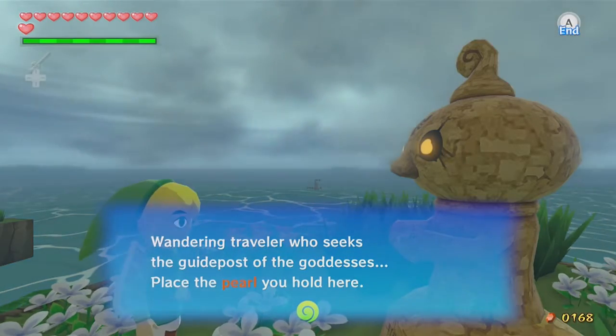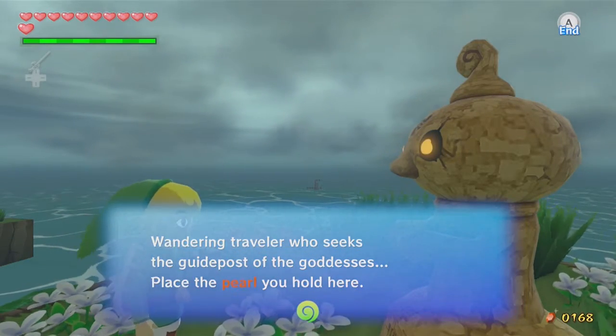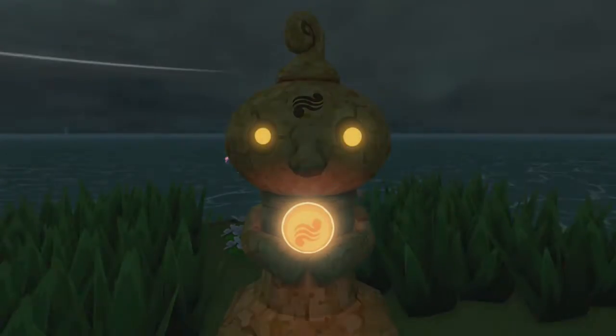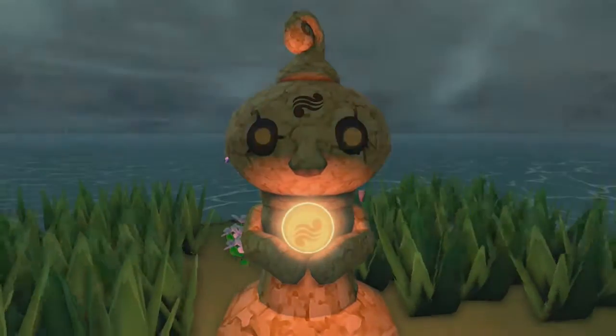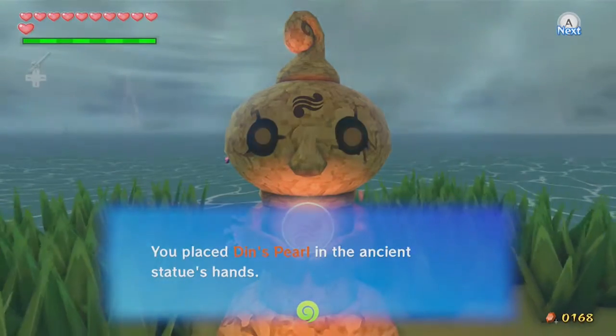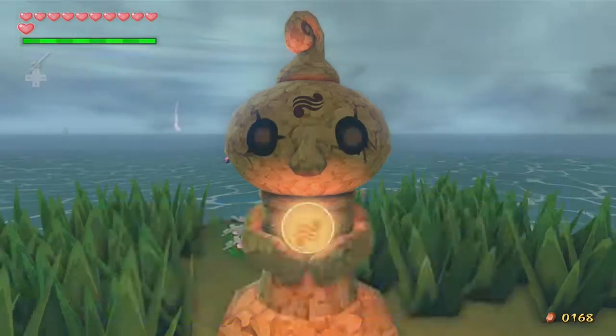The statue calls out to a wandering traveler who seeks the guidepost of the goddesses — place the pearl you hold here. What we place here is the first pearl we got way back at Dragon Roost Cavern from Prince Komali — Din's Pearl. Two pearls remain.